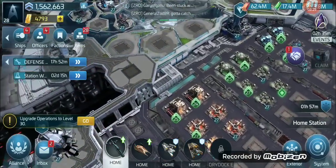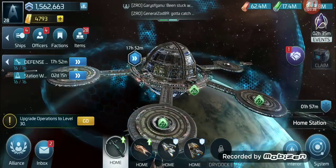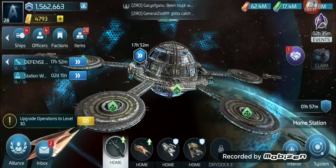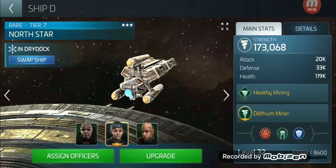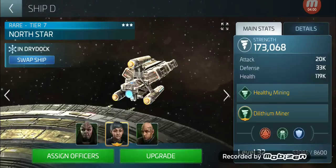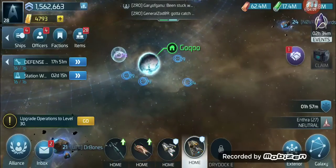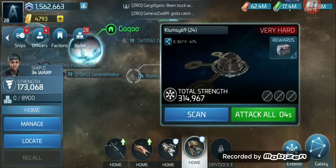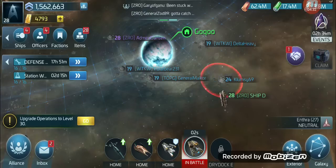Big shout out to Scopely for this huge refinery upgrade during this event — it has definitely helped a lot. As you can see, I'm rocking four docks right now, which has been really nice for mining materials and multitasking. I'm still working on this beast — it's 86,000 experience to earn at this level, and about that for five levels. A trick I do is go find a dead station — basically a player who has quit, been inactive, or been booted. Clumsy right here was actually booted by Scopely, so I just rush him repeatedly.